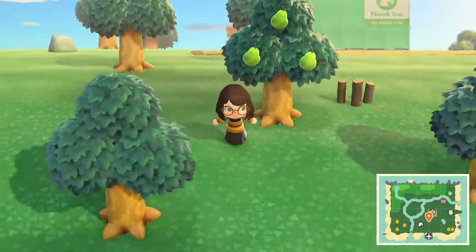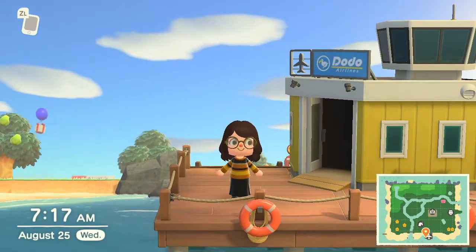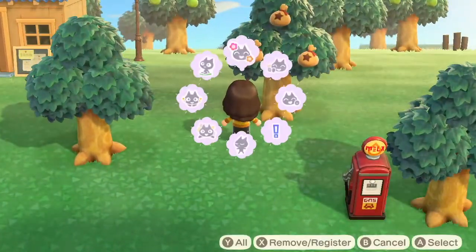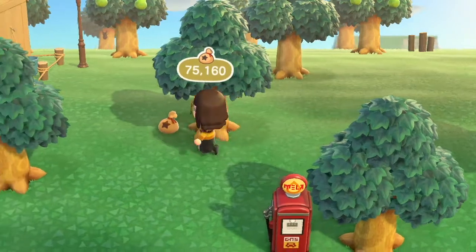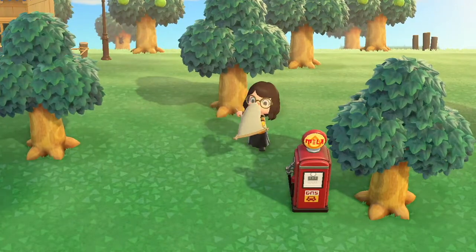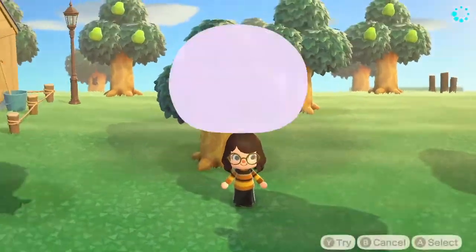So my island name is Emerald. Actually, before I went with Emerald, I did have a name already picked out and it was Rosewood. I was going to choose Rosewood because I wanted a name that matched the color of my Switch Lite, which is pink. But then I was staring at the pears and I thought Emerald just fit better, especially for the theme I want to go for on this island.